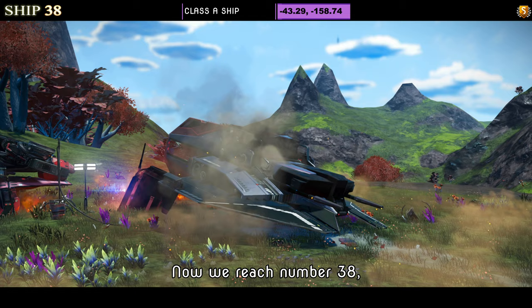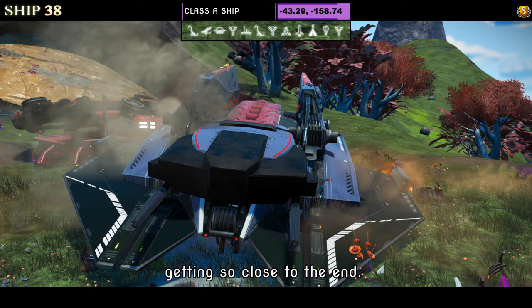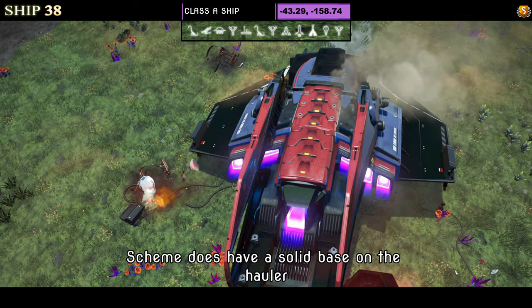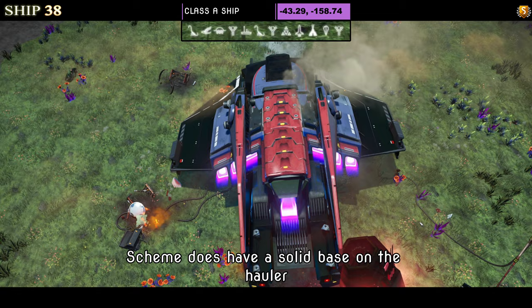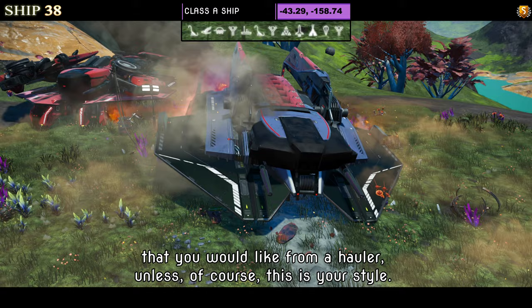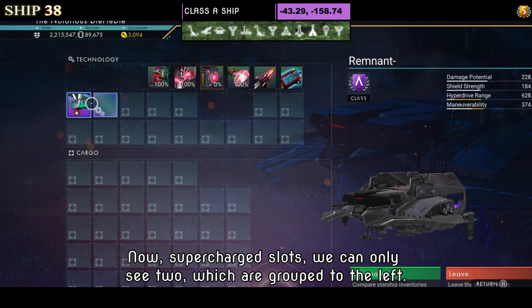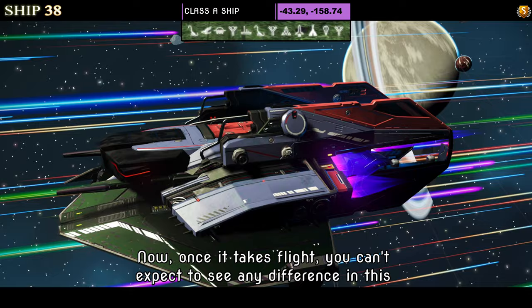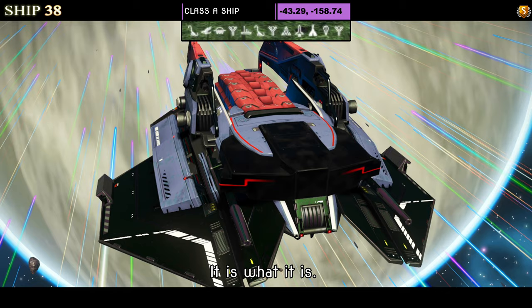Number thirty-eight is a blue and red Spider-Man style hauler — just using the color scheme as I've always called them. It has a solid base on the hauler but no thrusters on the wings, so it doesn't have all the optional extras you'd like from a hauler unless this is your style. Supercharged slots show only two grouped to the left, with a possibility of four as an S class. Once it takes flight the shape doesn't change — wings dip down, that's about it.